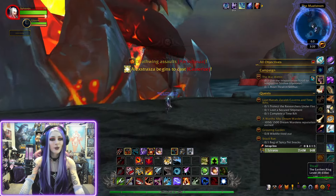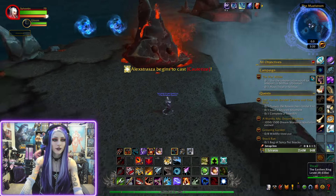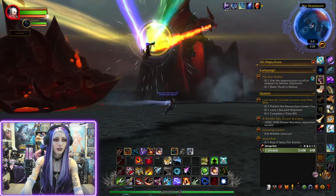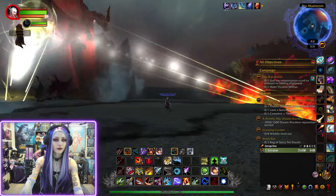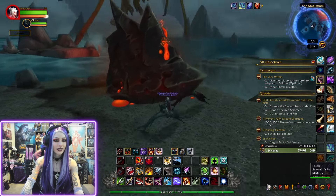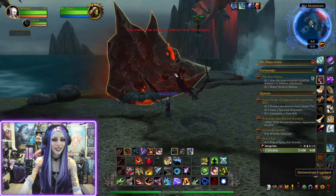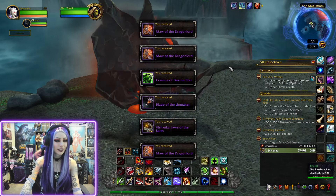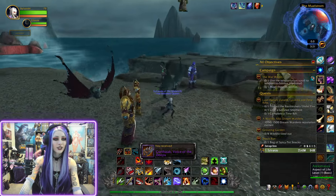We did it! This is the spot now — I think it's like a piece of his jaw. As soon as we're out of combat, they're going to blast him with the Dragon Soul. And this is going to be where we loot — this is where you have a chance at two mounts. Let's see if we get anything. No, we didn't get anything today, but that's where you would have a chance at two more mounts.